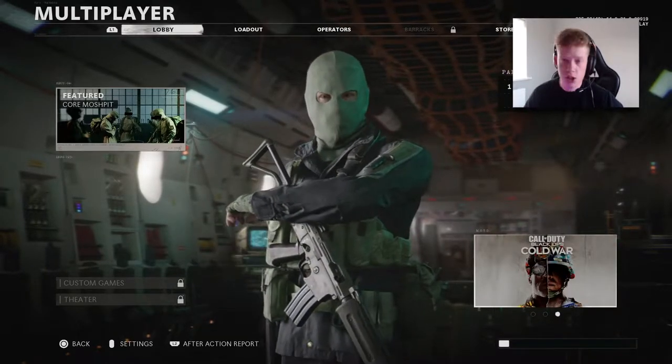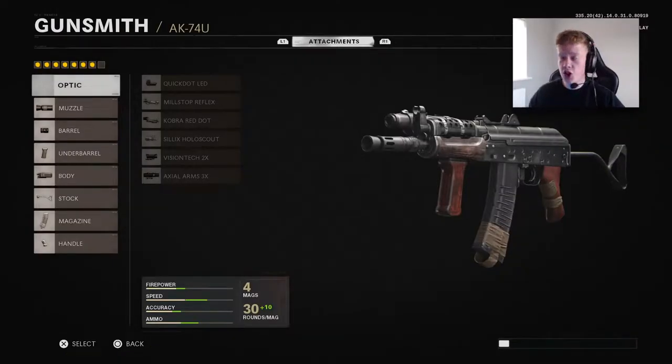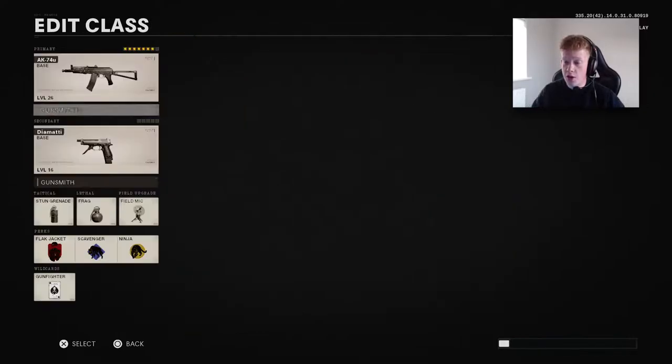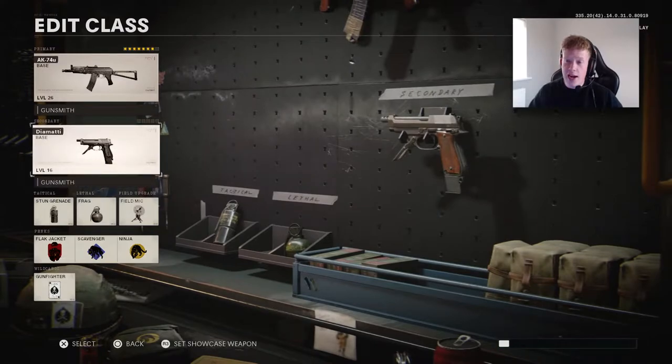If you're hopping onto the game and you're unsure what to use, I'm going to tell you in this video today, and that is going to be the AK-74U. It's an SMG and it's like an absolute laser beam — it literally has zero recoil. These are the attachments I'm using. You can have as many attachments as you want with the Gunfighter Wildcard. These are the perks I'm running, the Tactical and Lethals, and I have the Diamante as my secondary weapon — it's a three-round burst pistol.